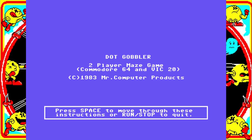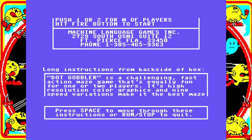Welcome back to PAC Manufactured, a series all about PAC-Man clones. In this episode we're looking at Dot Gobbler, developed for the Commodore 64 in 1983 and published by Mr. Computer Graphics, but not credited to an individual developer.